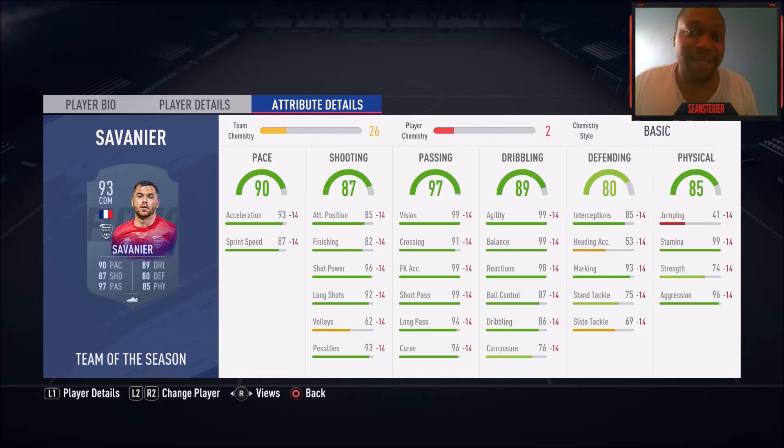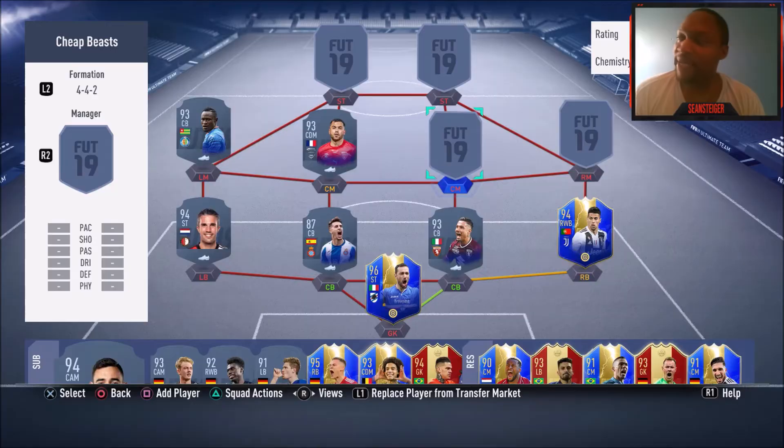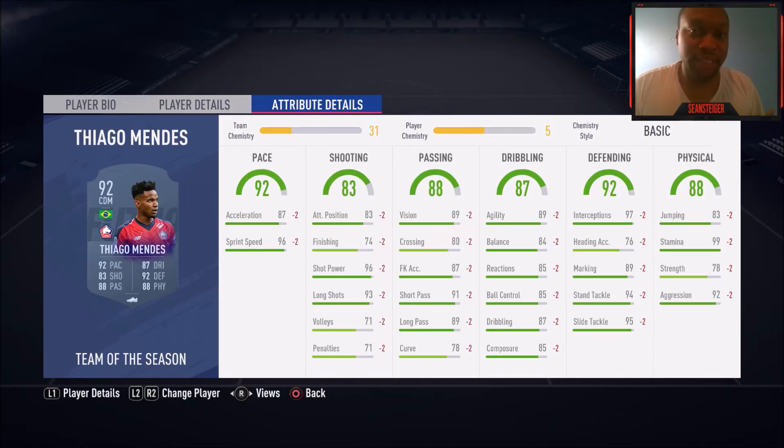Next up we have Tiago Mendes. He's basically like Wijnaldum but in Ligue 1 and he's Brazilian, so if you want a good link to players like Neymar, this dude is pretty good. He gets a lot of great links in Ligue 1 and I'd highly recommend trying him out if you want a good budget midfielder in that league.